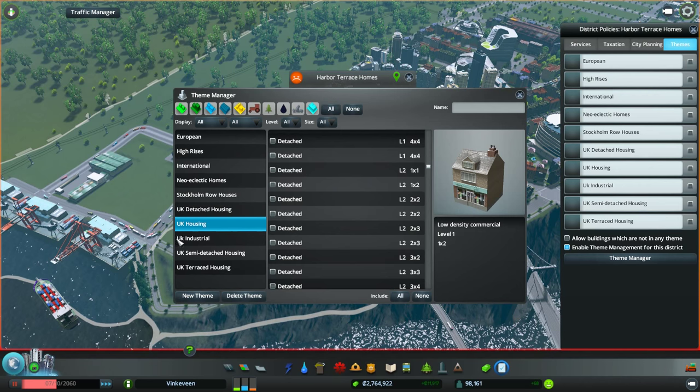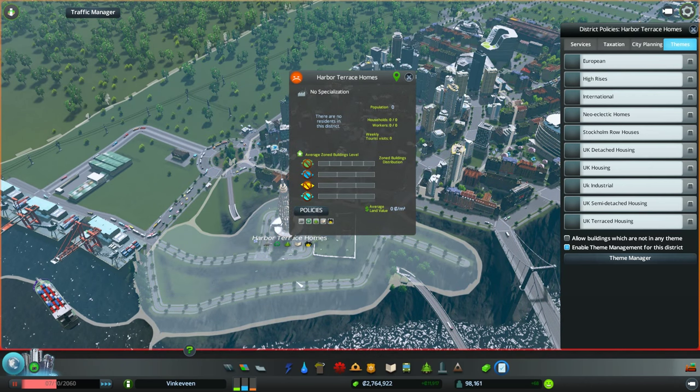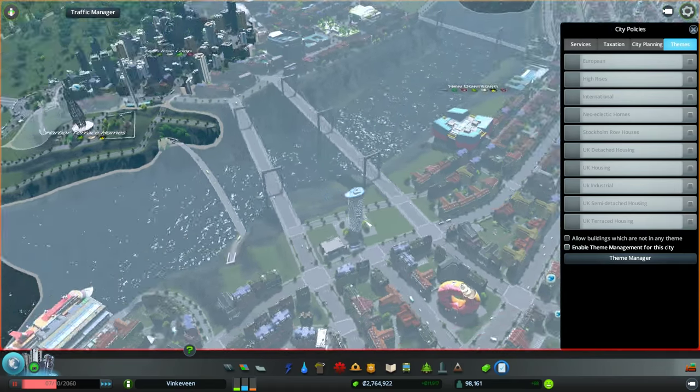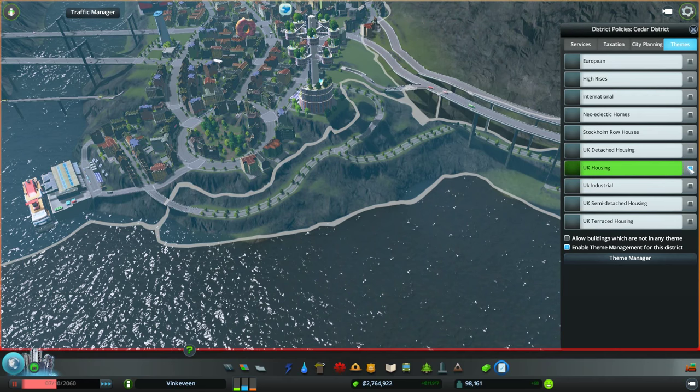Alright, so that's it — we have UK housing. We're going to close that. Obviously we're going to pick UK housing, and it will have the shops and the houses that we selected.